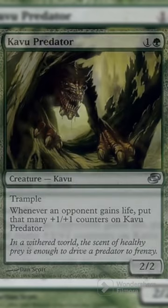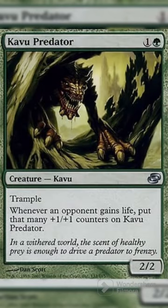Get jacked with this budget combo. Cast yourself a very low-cost, unassuming Kavu Predator. Whenever your opponents gain life, you put that many +1/+1 counters on Kavu Predator.